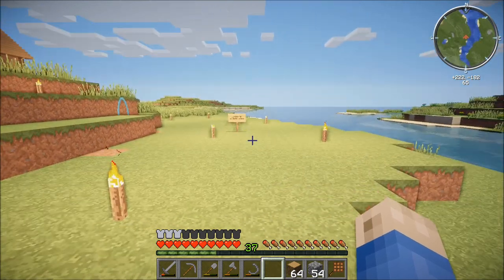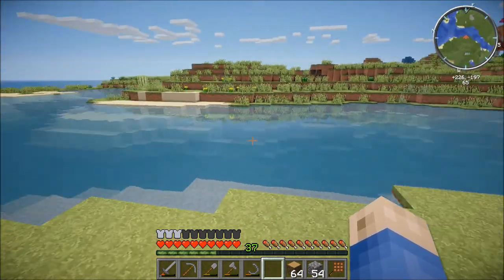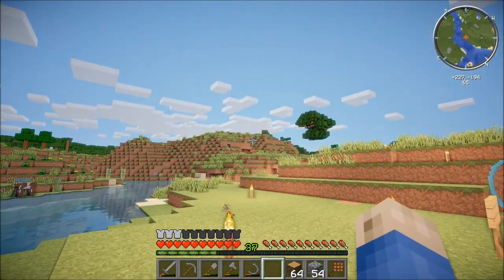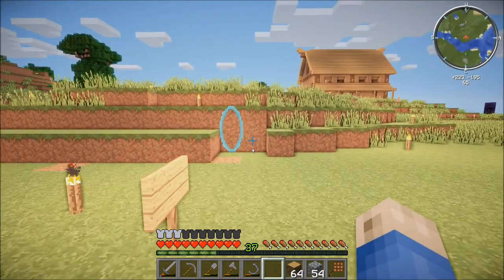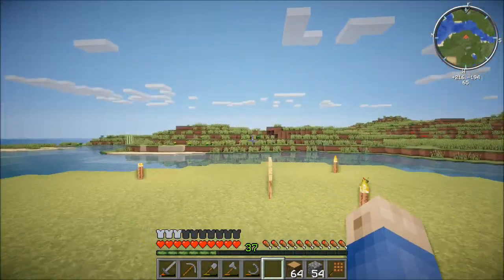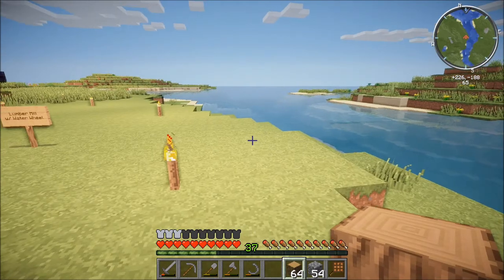Here we are in the area I've chosen for the water mill — basically where this bay inlet turns into the river. I'm doing it over here and not over by the river in that area because that will be the upper district. I want to keep the mill in the farming district, so I used my awesome portal gun to set up a portal back to the storage room. For now I've got materials on me and we'll get other stuff as we need it.